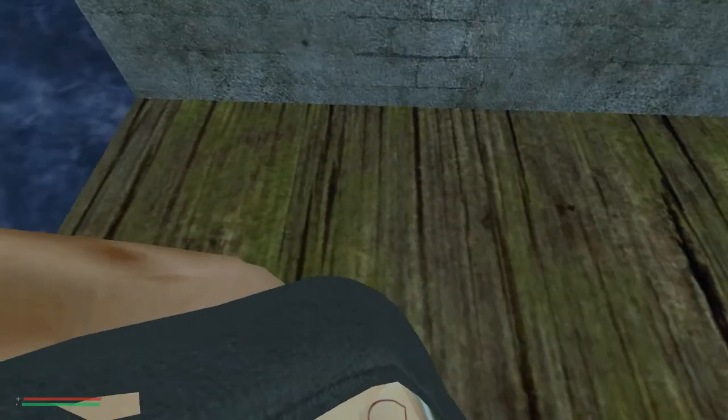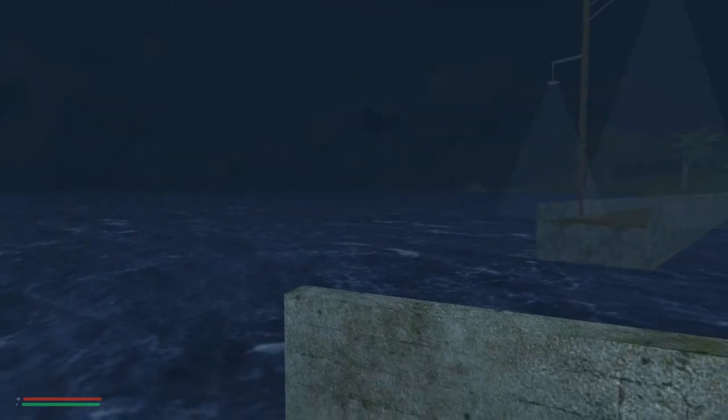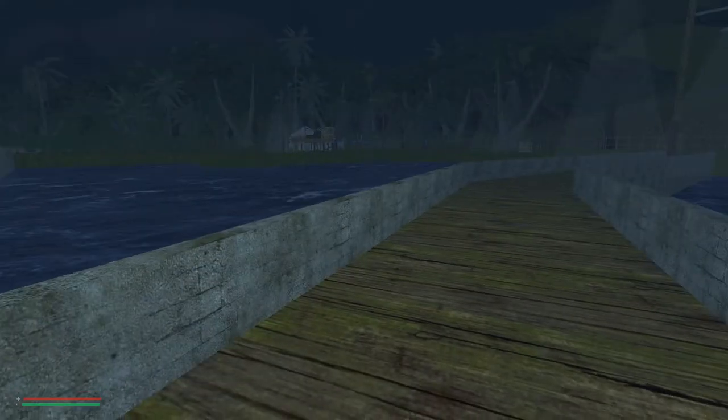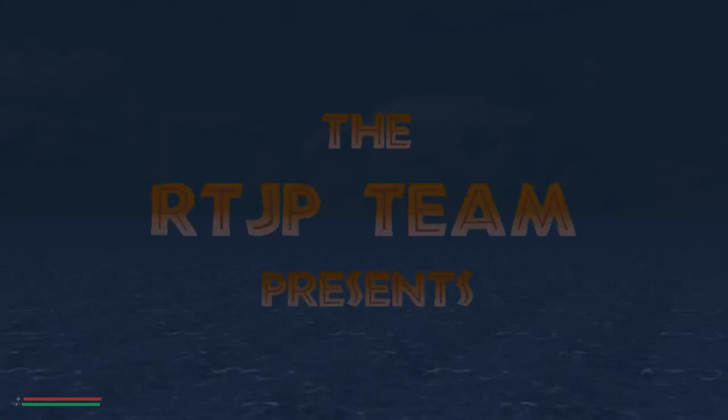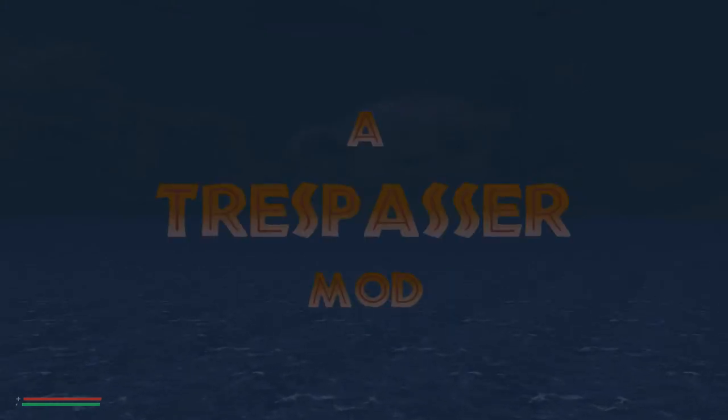This is where we start - this area. We have water behind us, the sea or ocean or whatever. You can see that it's pretty impressive already. Let's move forward. We get an intro video: the RTP team presents - Return to Jurassic Park, Trespasser mod. So we have to move forward.